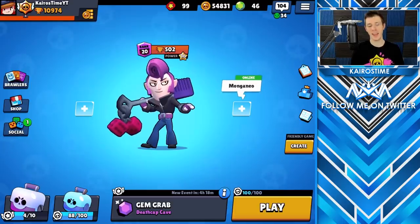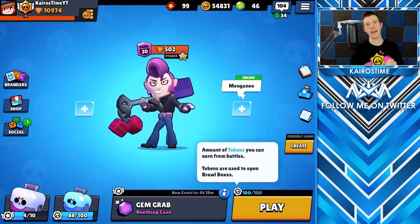The next tip is to play at least every 12 hours. The amount of tokens you can earn increases by 20 tokens every 2 hours and 24 minutes. That time frame happens 5 times in 12 hours, which caps the tokens you can earn at 100 out of 100 at the 12-hour mark. By playing at least every 12 hours, you will earn all available tokens and open as many Brawl Boxes as possible.